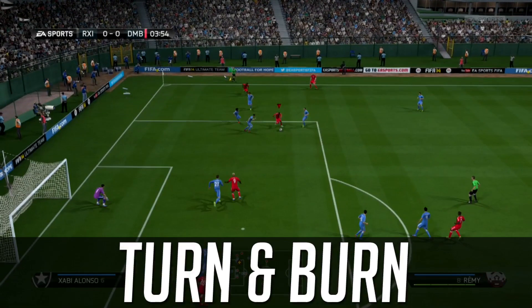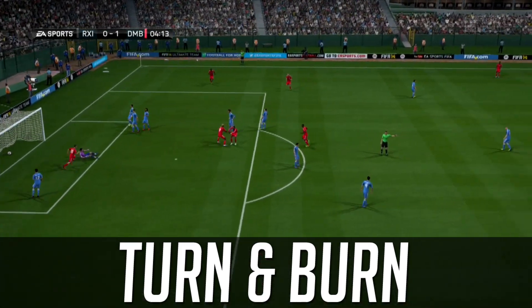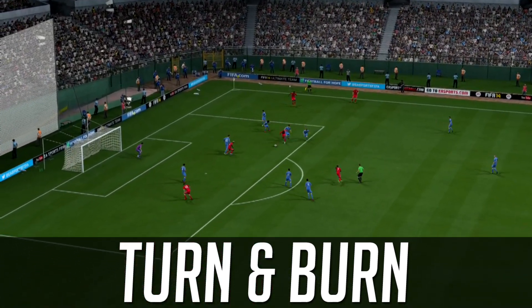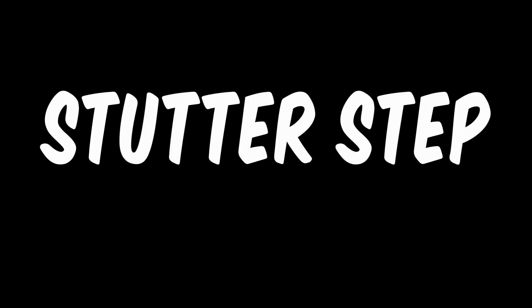A faster turn does depend on the player and their ball control, but if you're able to see the game one step before your opposition you should be rewarded. In clip three, Remy receives a pass first time into the middle, his opponent is a step slow, and he finishes beautifully left-footed to take a one to zero lead. We watch an instant replay — this is a perfect example of why the turn and burn is so effective.